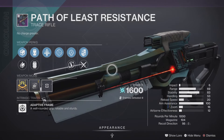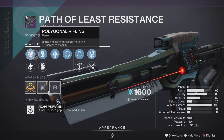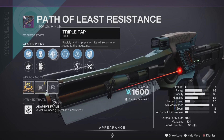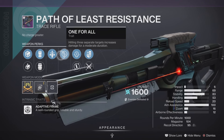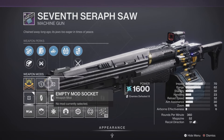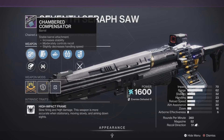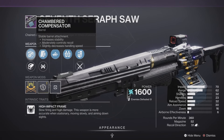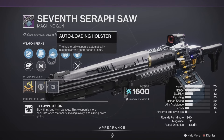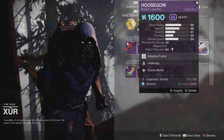Now for our trace rifle, it's the Prometheus Lens — with a handling masterwork, Triple Tap, and other stats leaning more towards the PVE side of things. It still should be decent in PVP if you're going to pick that up for that. We also have the 7th Seraph Officer Revolver — this one is really hard to get a great roll on, but this one's not bad. It has some pretty decent stats, should bump up the range a little bit, also leaning more towards PVE. Still should be decent in PVP as long as you get your headshots.